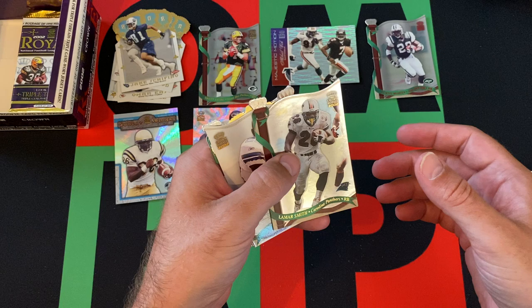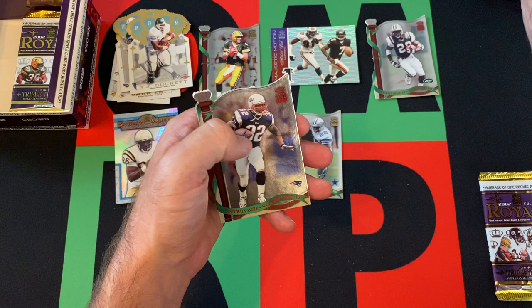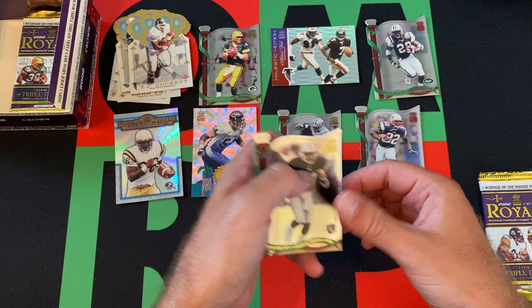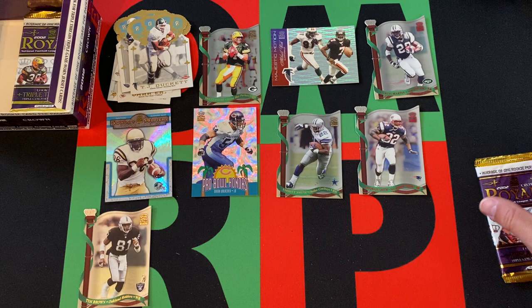We got Antoine Smith as a red variation numbered to 525. And then we had Tim Brown — last time out we got part of his jersey along with a couple other guys from the Raiders triple thread card. If you missed it, spoiler alert.